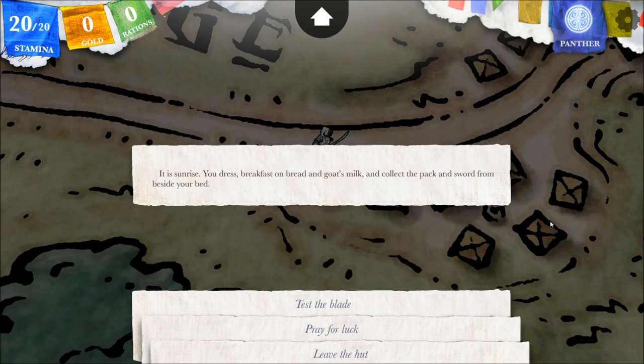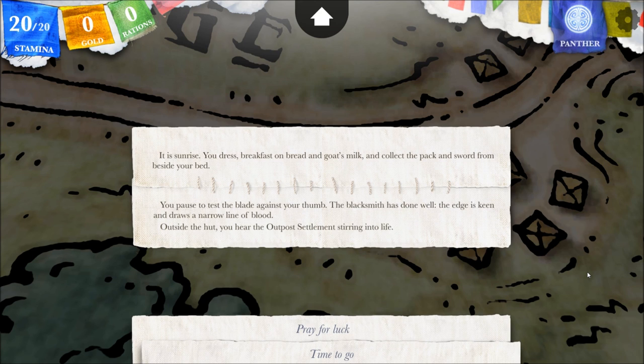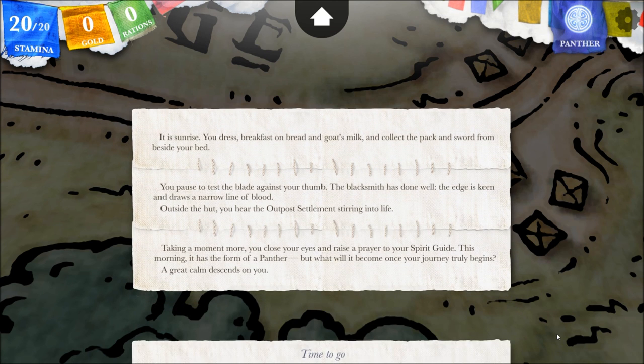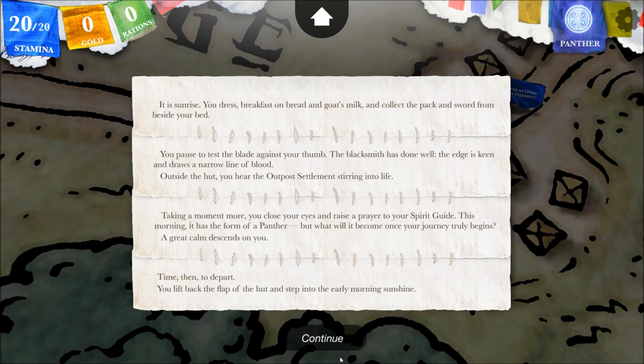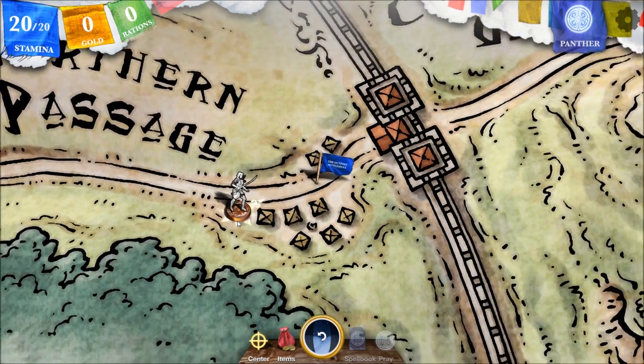It is sunrise. You dress, breakfast on bread and goat's milk, and collect the pack and sword from beside your bed. Let's test the blade. You pause to test the blade against your thumb — the blacksmith has done well; the edge is keen and draws a narrow line of blood. Outside the hut, you hear the outpost settlement stirring into life. You close your eyes and raise a prayer to your spirit guide — this morning it has the form of a panther. Time to go. You lift back the flap of the hut and step into the early morning sunshine. The only place to go is the outpost settlement.